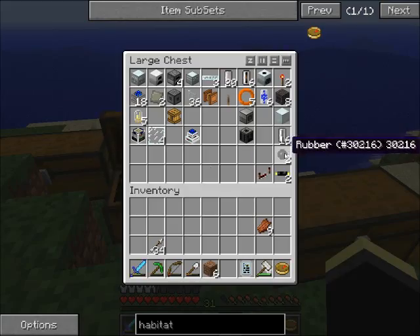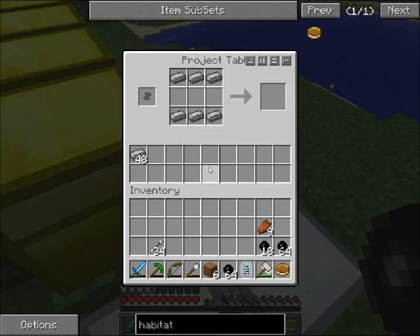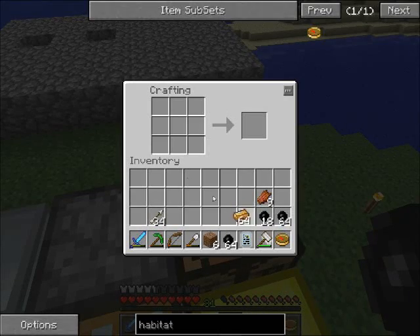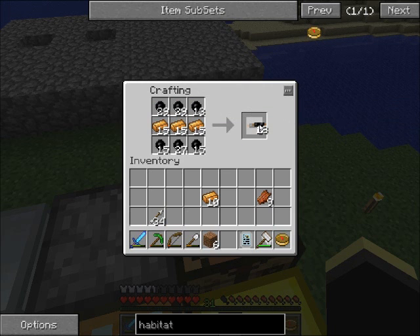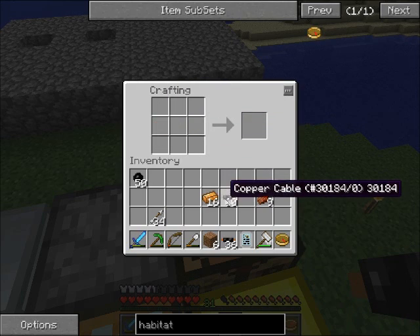So I've been farming a ton of rubber, and I should have enough to build all of these casings. I need to build 18 advanced circuits. I'm pretty sure I got enough rubber — 1, 2, 3, 4 — okay, 18. There we go. That should be enough for 18.